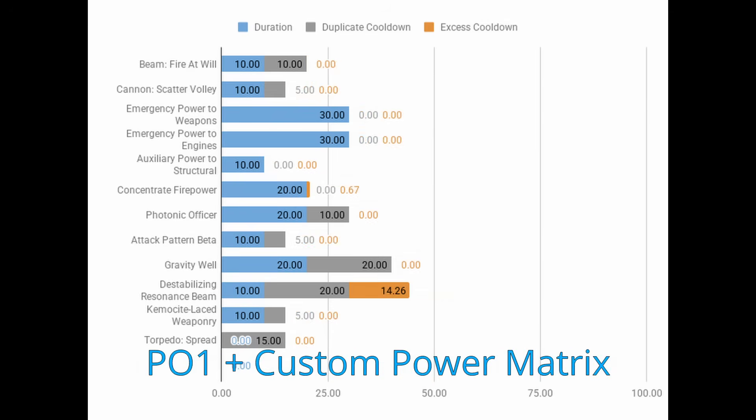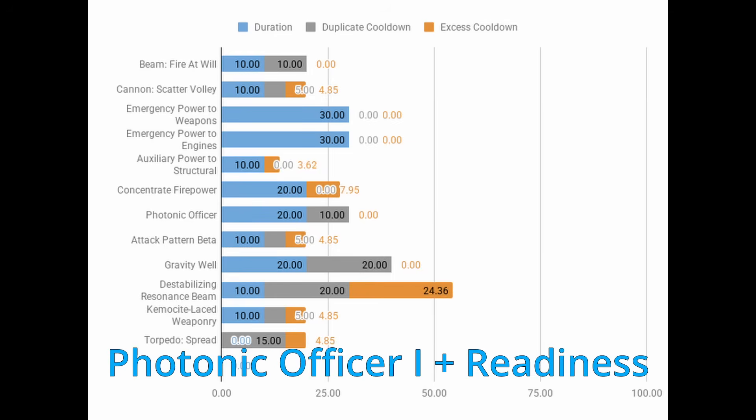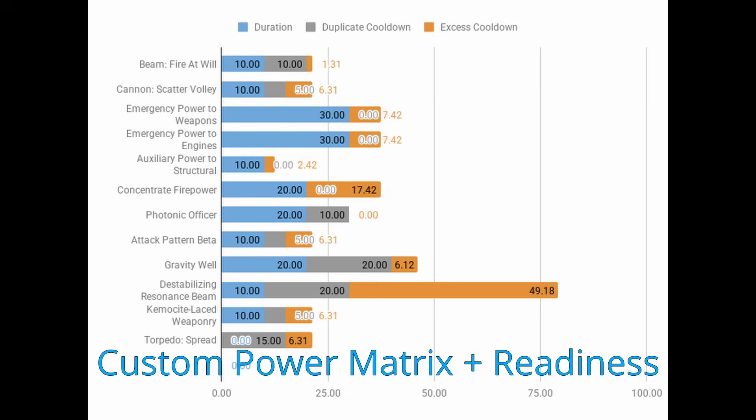What if we take Boimler out? How close can we get with Photonic Officer 1, Custom Power Matrix, some Readiness, and even Chrono Capacitor Array? Our best Photonic Officer cycle is very good with only some of our excessive cooldown powers not hitting minimum. If you get an off-cycle of Photonic Officer, those key 30-second tactical powers don't quite hit the mark — we're talking only a couple of seconds. From a clean solution perspective, Boimler plus Photonic Officer 1 is tough to beat; Photonic Officer 1 does the bulk of the heavy lifting and Boimler cleans up what is left.